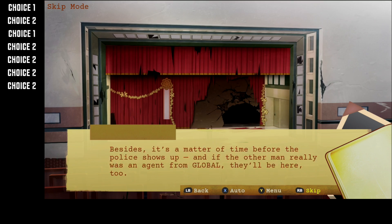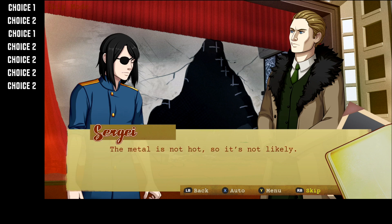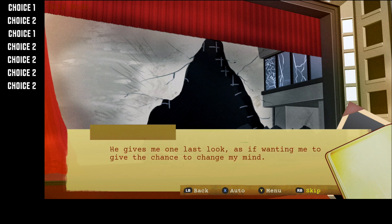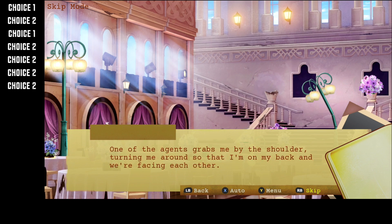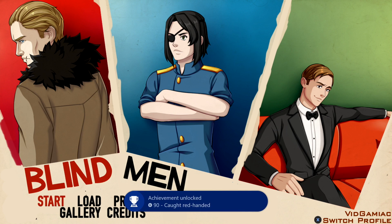Then keep fast forwarding until you get to the next choice, which is going to be won't risk it, I'll just ask. And then after that, we are going to pick insist and get him to break the diamond. Our final choice that we want to make to get the ending is get out of here. Just fast forward until you get back to the title screen and that should give you the ending and the achievement.